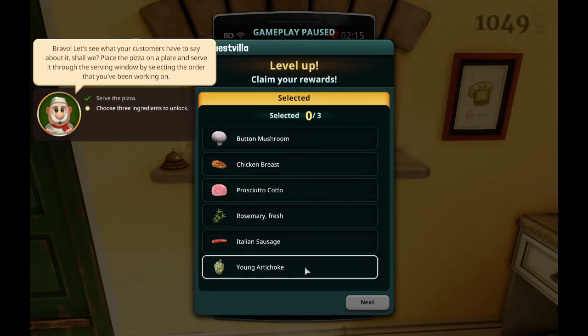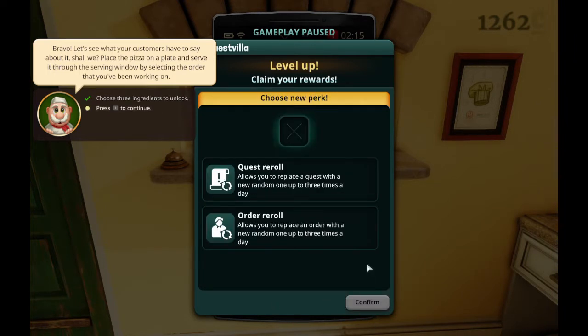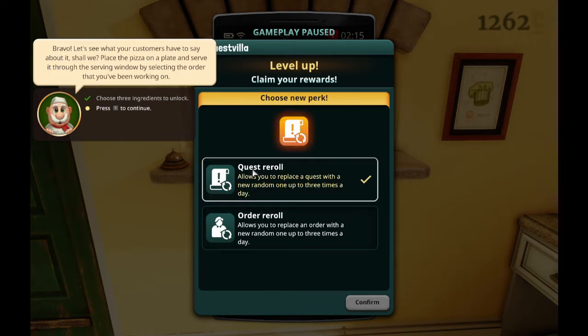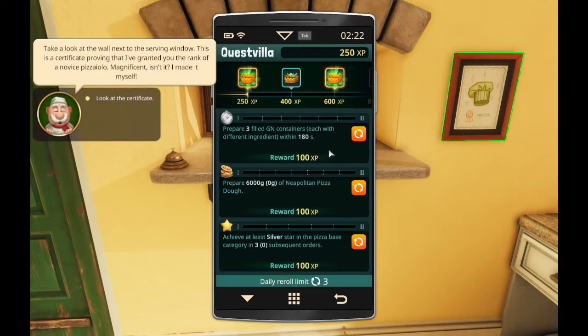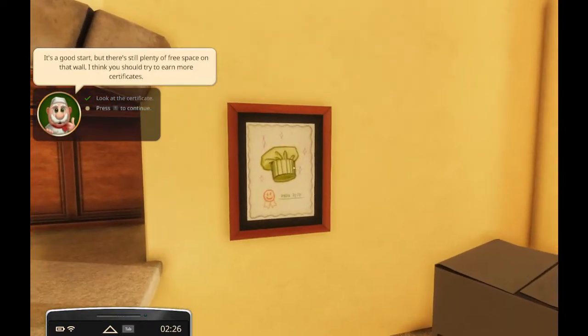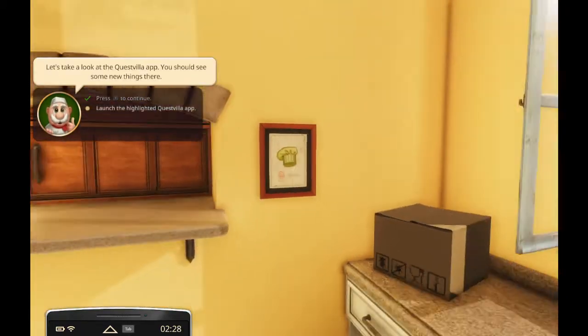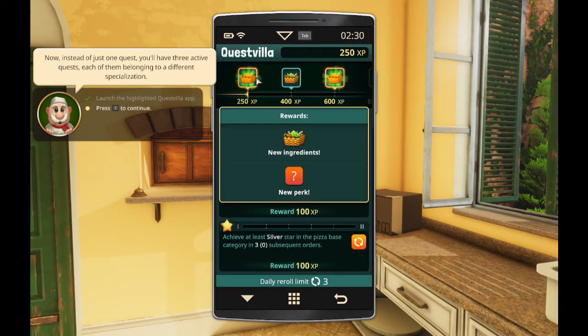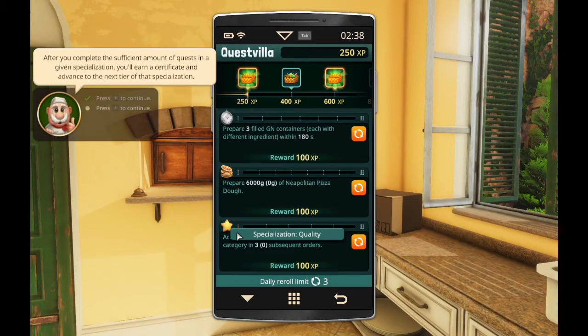Alright, how did we do? Claim your rewards. Rosemary, sausage, and young artichoke because it looks horrendous. Choose your perk - replace an order or replace a quest? I feel like the quest will be harder, so let's see. Alright, we did great - the cheese was melted well. We completed our quest. Take a look at the wall next to the serving window - it's a certificate proving that I've earned the rank of novice. This looks hand-drawn - I love it. So we're going to fill this whole wall with certificates? Instead of just one quest, you'll have three active quests. Speed specialization, quantity specialization, and quality. After you complete quests, gain a certificate. Higher tiers mean more demanding quests.